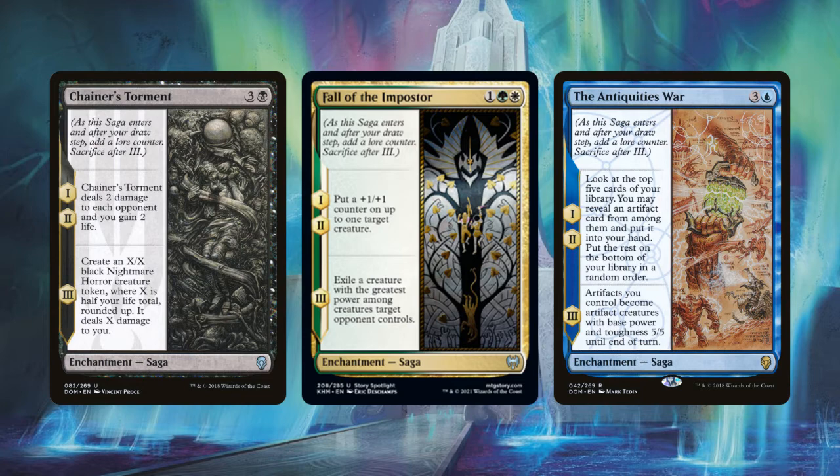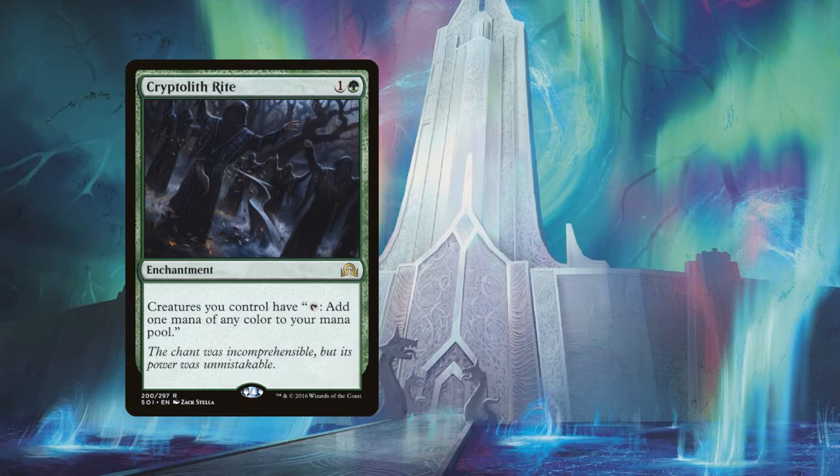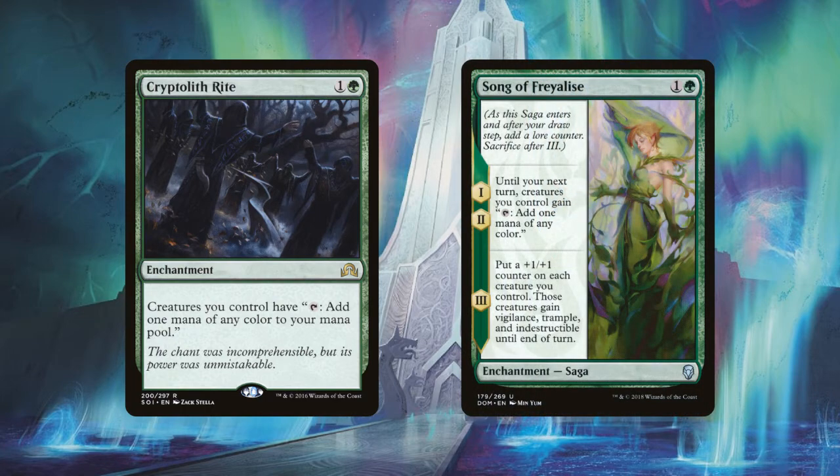Since sagas are enchantments, you may choose to use other enchantment synergy pieces like mentioned earlier. But I do have a couple of concerns about sagas. If I play Cryptolith Rite, my creatures can tap for mana of any color permanently. For the same cost, Song of Freyalise gives creatures that ability for two turns, then a one-turn combat boost, and then it goes away completely. With Cryptolith Rite, creatures keep tapping for mana forever, or until an opponent removes it. Sagas are temporary, and that's a real drawback.